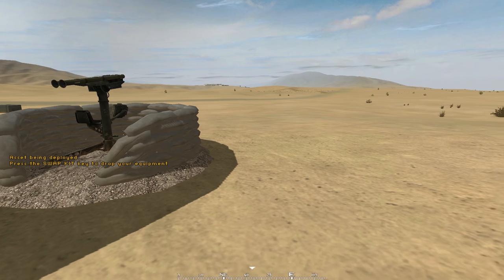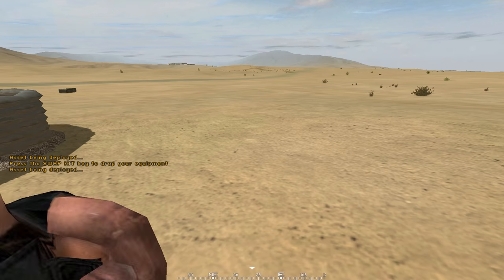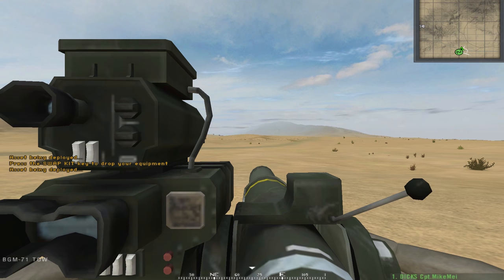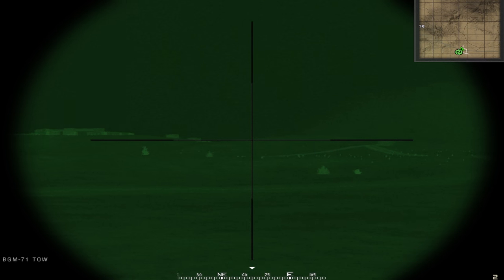That's the AA. Next up we have the TOW. Place it down, get inside. Press C for thermal vision, press C once more to zoom in, and press C a third time to return to normal vision.